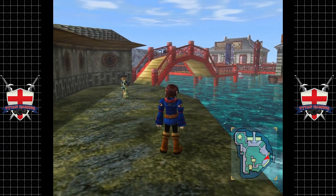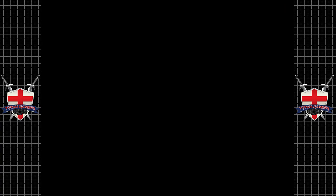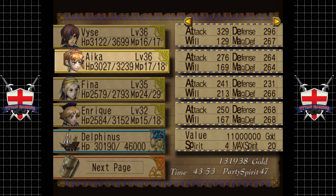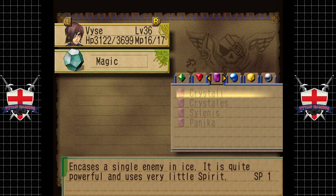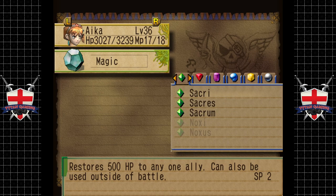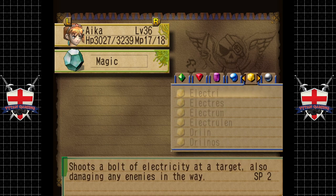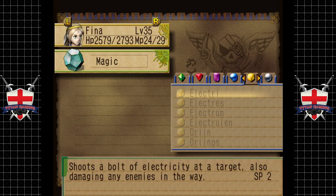I know we had to switch up our magic for our party because some of our party members had maxed out their particular magic trees. Vase has maxed out red magic. Ica has almost maxed out green and red and purple — oh, she's maxed out yellow. Interesting. Fena has maxed out silver and yellow.